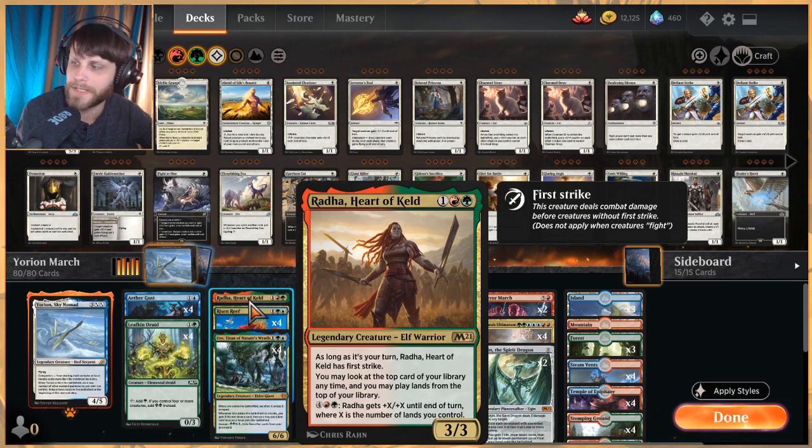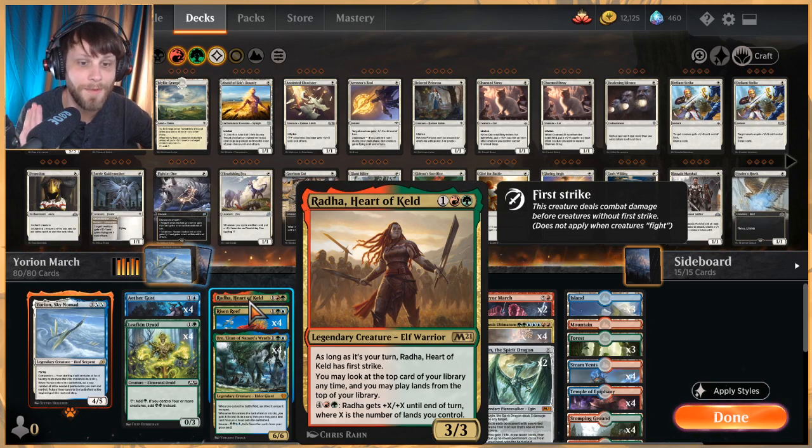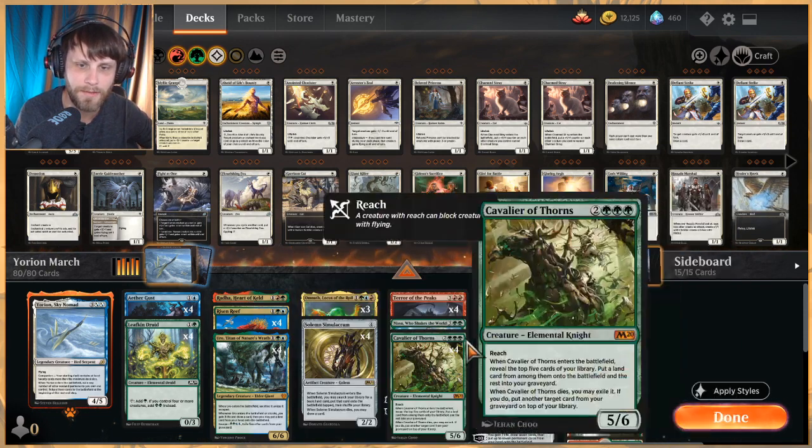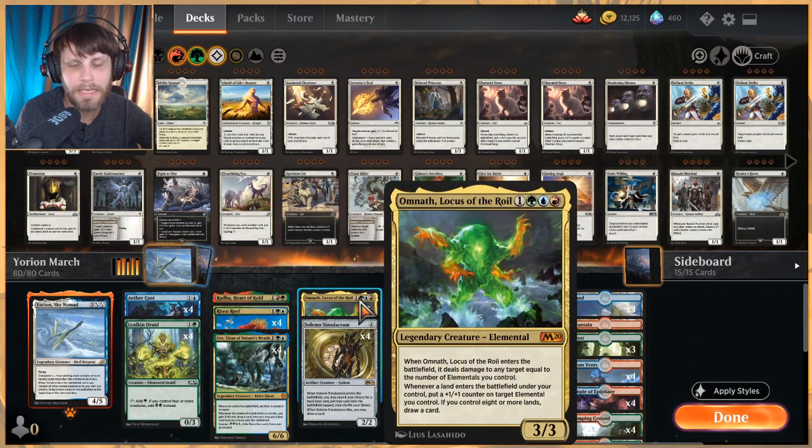We actually have Rada as a one-of in here and I really love that. Every time I say Rada I think of Chowder — I don't know if anybody watched Chowder as a kid, but that's what I think of. Regardless, I really like this card. It allows you to play lands from the top of your deck instead of from your hand — you could do both — but it keeps you from having to use the lands in your hand and lets you play off the top to hopefully get to the big stuff really quickly.